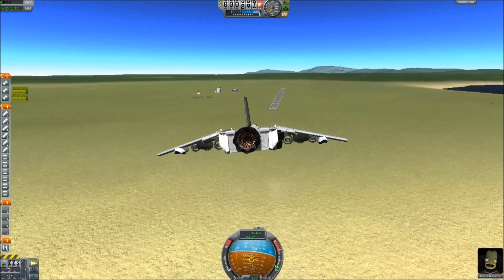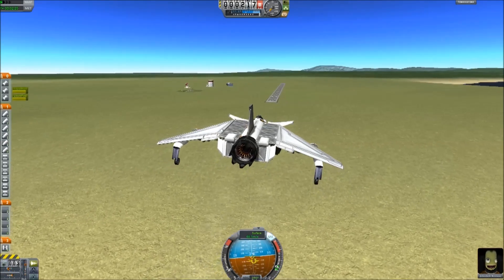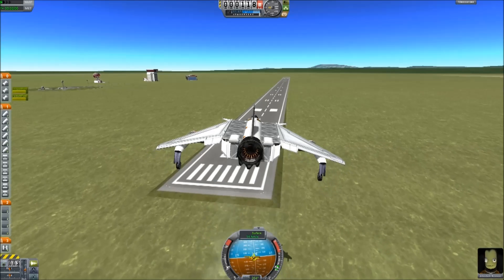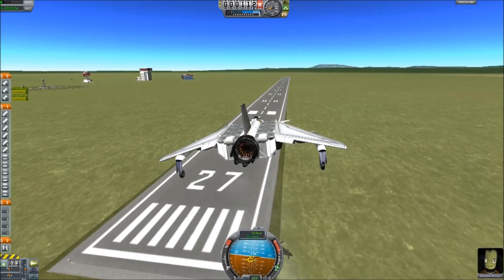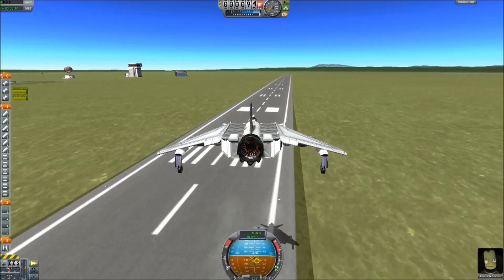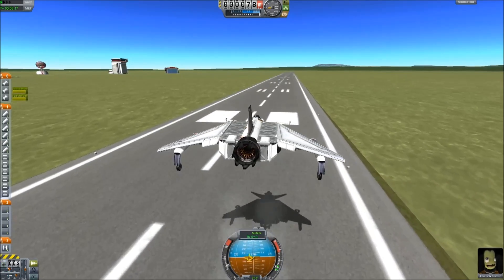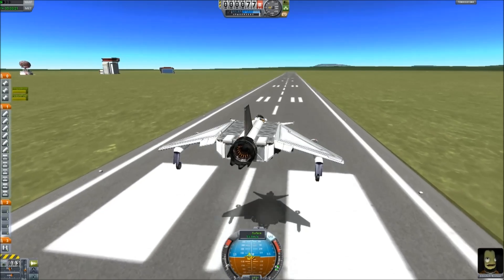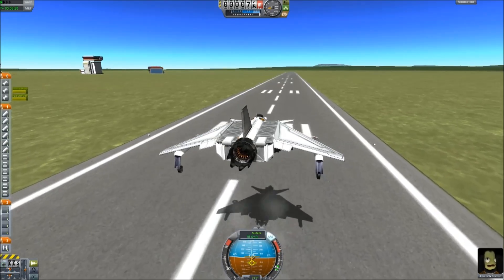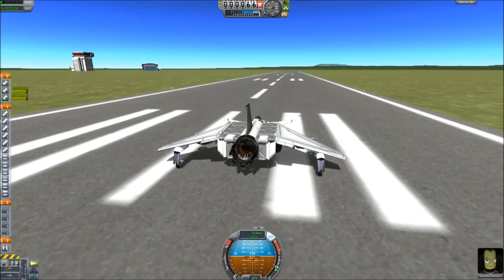Coming into land now — landing this ship is actually much easier than the Isprit. A VTOL with landing gear is a much more effective way of overcoming awful terrain. Cut the main engine and coast in on the VTOLs only, keeping it as straight as you can. Drop your speed to below 20 metres per second to limit rolling time. Land with the brakes on, drop down slowly — and there it is. It's an almost VTOL.